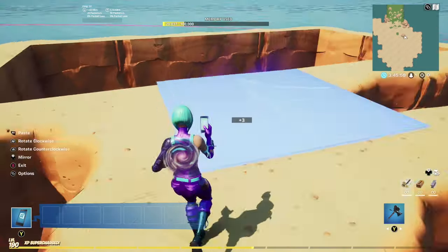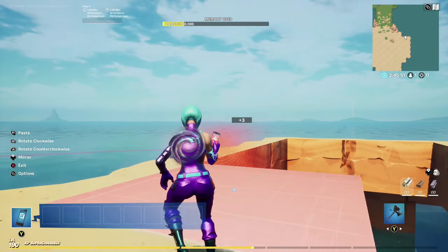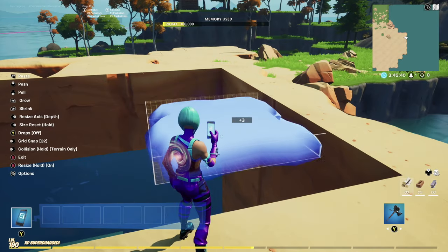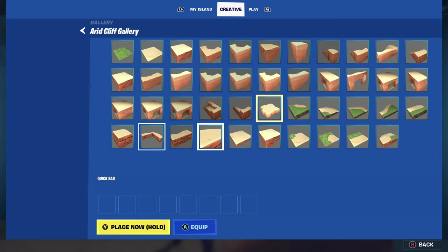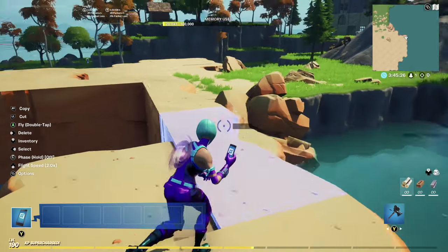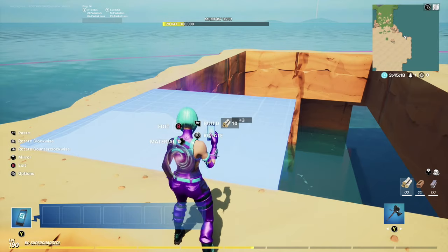Moving on, we're going to build on top here. You're going to notice right away you can't build on top. We're going to have to take something we learned from an earlier video — we need to place a piece on here in order to build on top. Make sure you set grid snap to 16 and make sure it gets all the way to the top but not too high up because you don't want it to show. When we grab that piece, we should be able to build just fine — and now I'm able to build out because we placed that piece there and we're able to fill in the map.